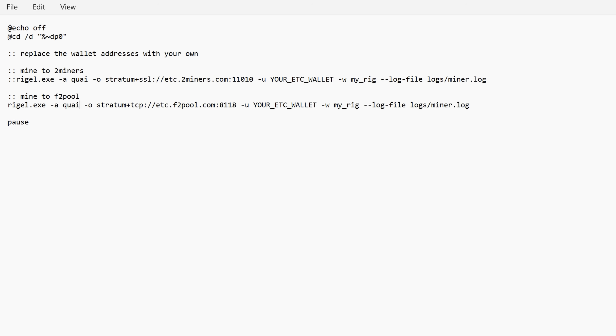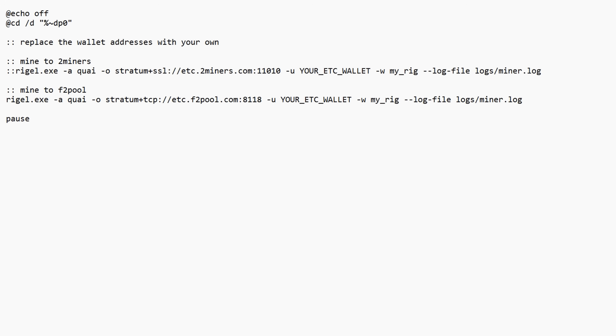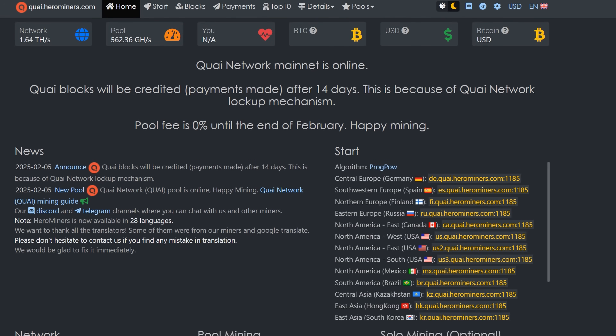Keep an eye on those colons — if the wrong line is active you'll get no wallet address and the miner won't run. Once the algorithm is set, we need the pool info. This is brought to you by Hero Miners, which is the only pool currently live on mainnet. Other pools are all on testnet, so keep that in mind if you're getting in early.